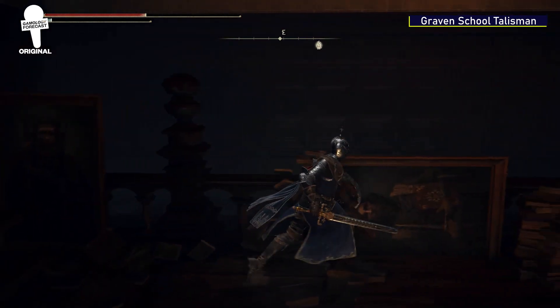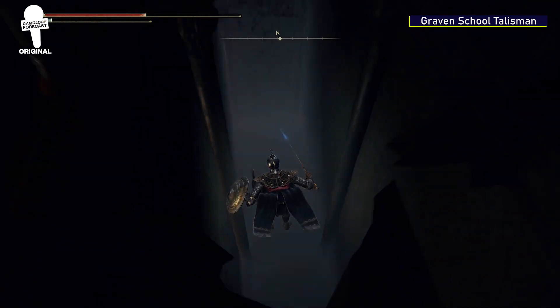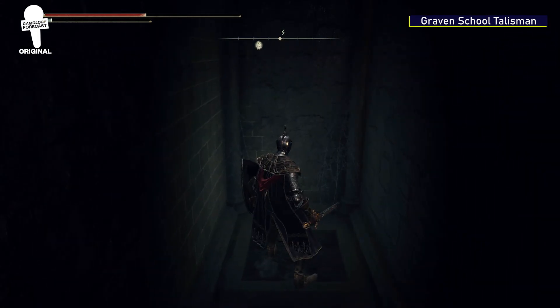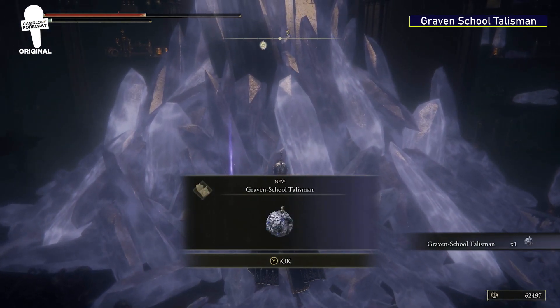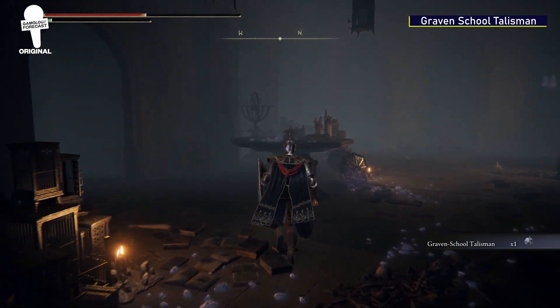Head as far east as you can in the room, then jump over the railing and you'll find a spot where you can fall down. Once you've fallen down, search for another hole to fall down that leads into an awesome-looking room with the Graven School Talisman sitting at the base of these crystals. This talisman raises the potency of your sorceries.